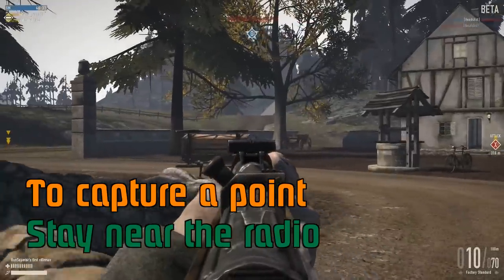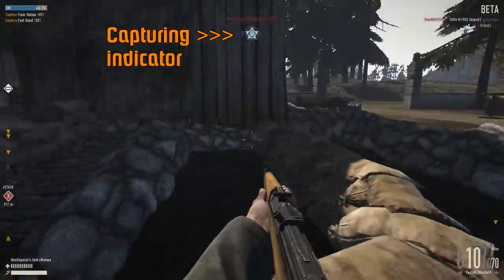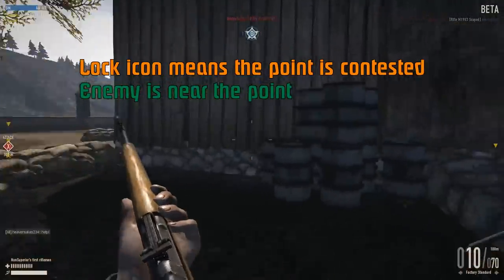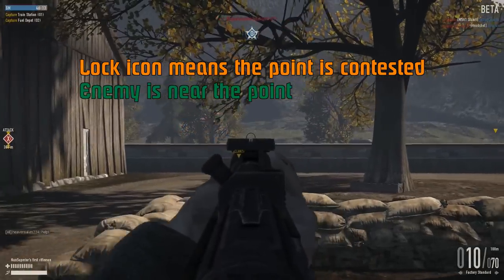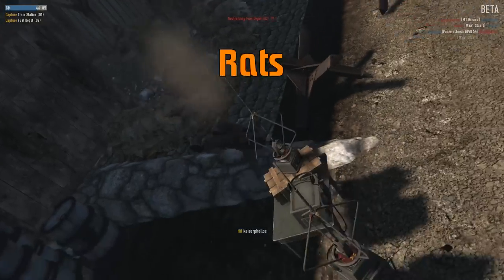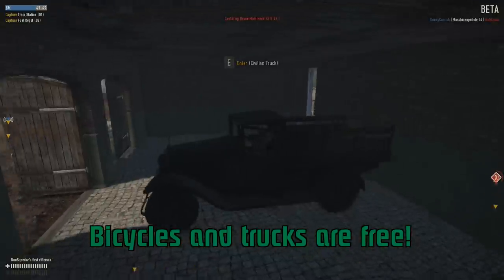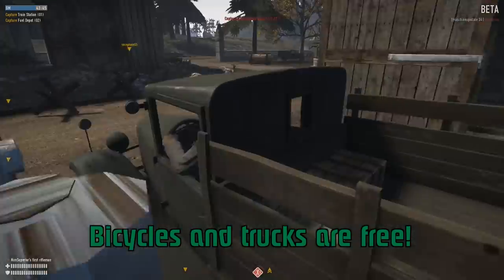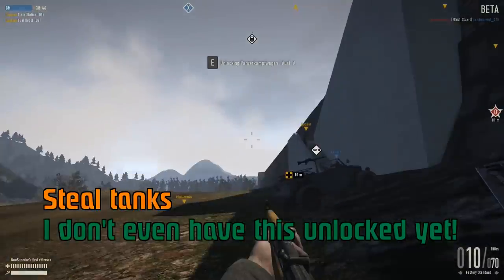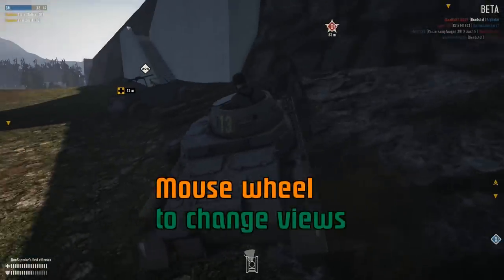This game is about capturing points. What you want to do is stay near the radio that indicates the capture point. If you're near it, you get a little capturing countdown indicator. What you're seeing here is the lock indicator, which means there's an enemy or multiple enemies nearby — I need to remove them before I can actually capture it. Bicycles don't cost anything, and trucks don't cost anything, so if you see one of these interactable vehicles lying around, take it for a spin. You can steal vehicles that nobody's using, even allied or Axis ones depending on your team, and you don't even have to have it unlocked.